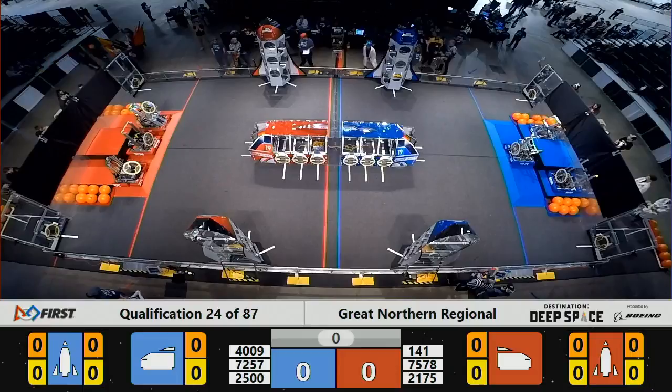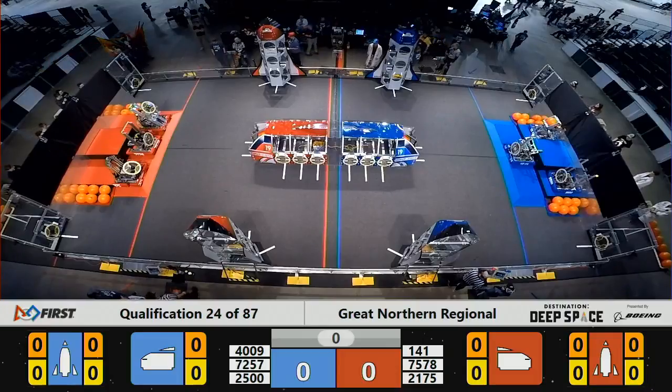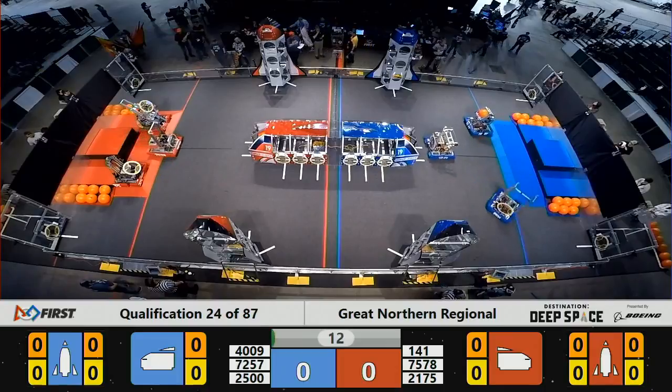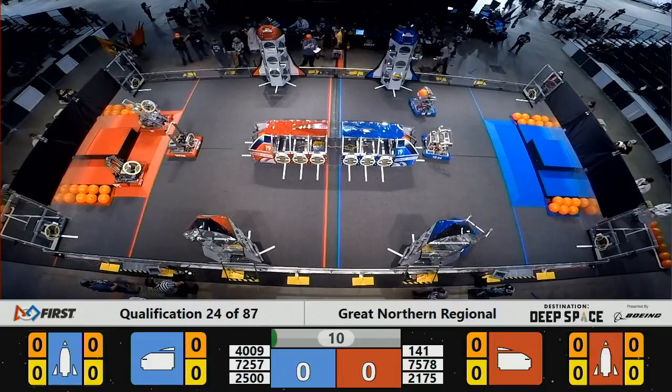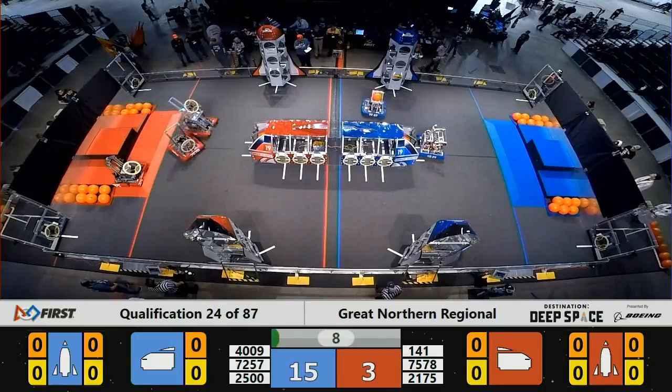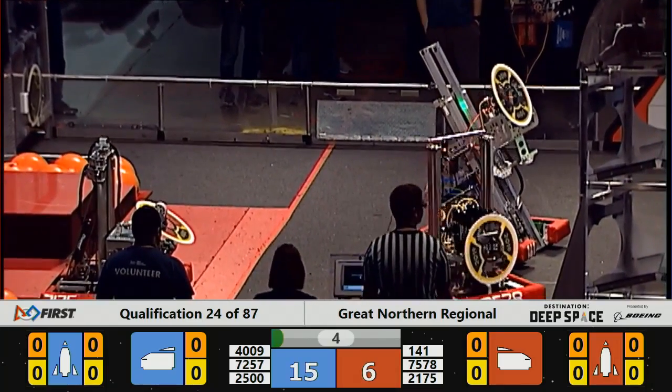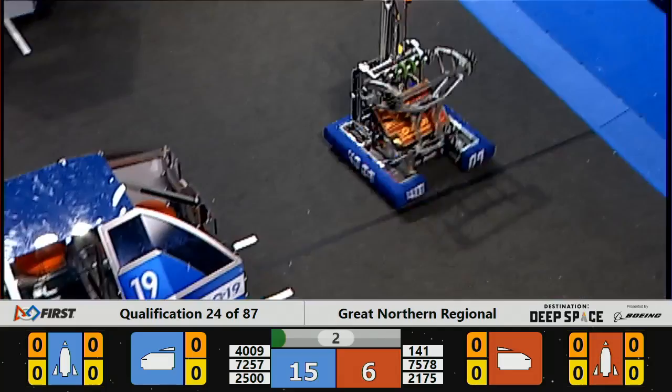Space Explorers, between the lines — three, two, one, go! Qualification 24 kicks off with the Sandstorm. Drivers do not have visual contact with their robots. 4009 DNA looks to be delivering a hatch panel to the Blue Lions' cargo ship.